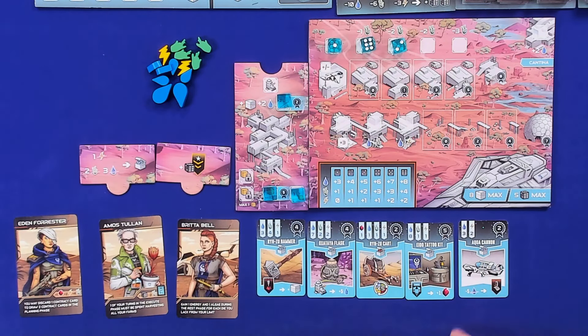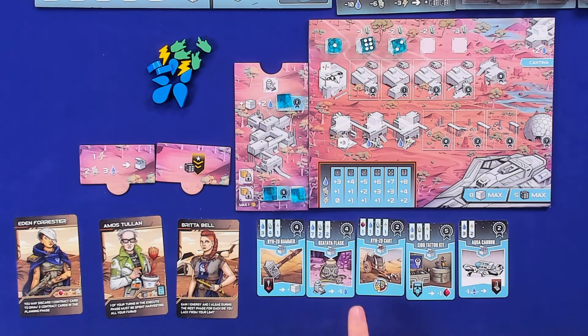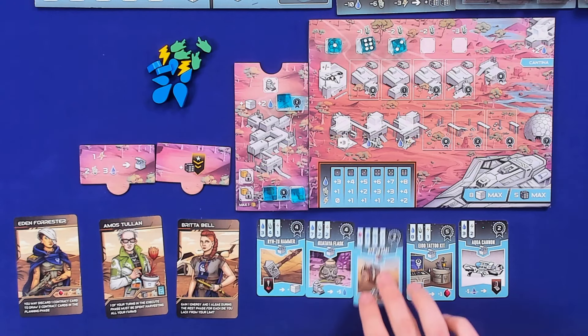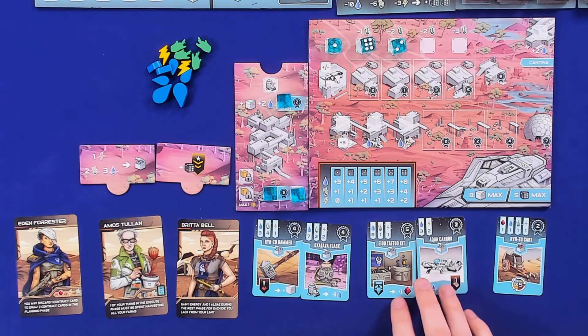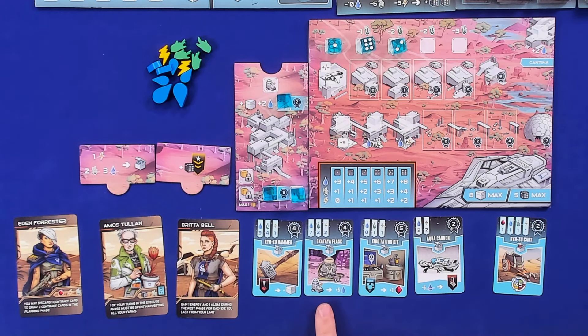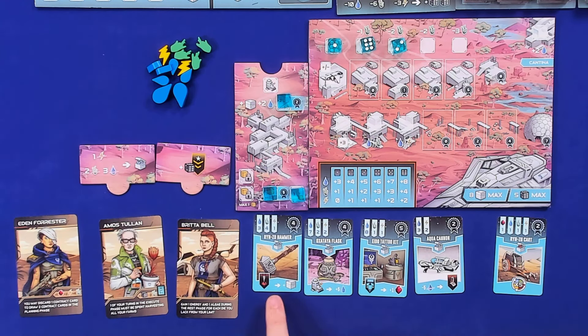Looking at the five contract cards: one is a new end-game scoring card with a red flag — new to the specialist expansion — giving two points and five market trades at end of game. There's an aqua cannon letting me go to the furnace at minus five water, a tattoo kit letting me get a gem whenever I go to the control room, a flask giving five water whenever I take a specialist's action, and a hammer giving a contract whenever I take the mining camp action.